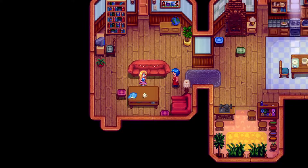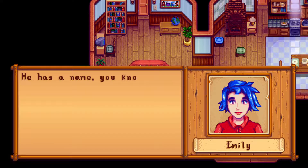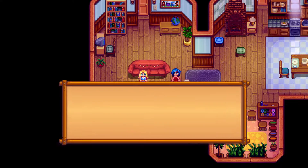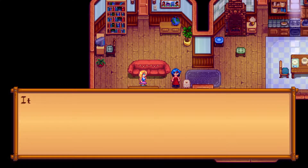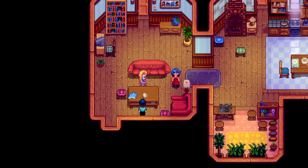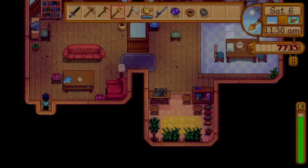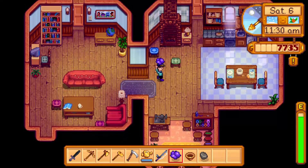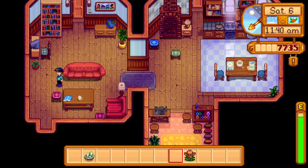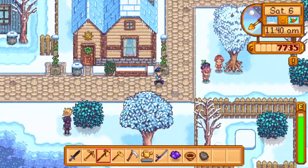I can totally understand why Emily would do bar work. It is interesting seeing the dynamic between those two characters, because Hayley comes across as a very spoiled brat and Emily is obviously the one who's got her head screwed on. The more you build a relationship with Hayley, the more she actually starts to appreciate and understand that the world isn't entirely her shallow image.